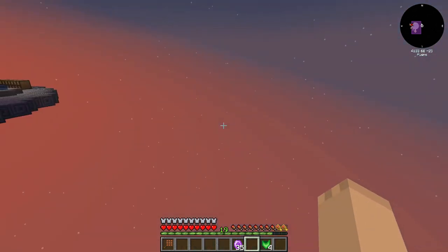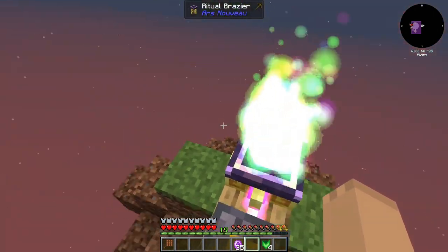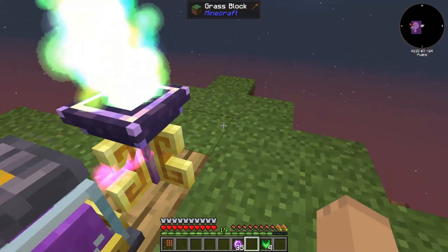To activate this ritual, you right-click it, and it starts making an island for us.